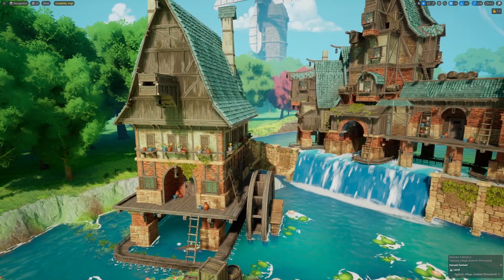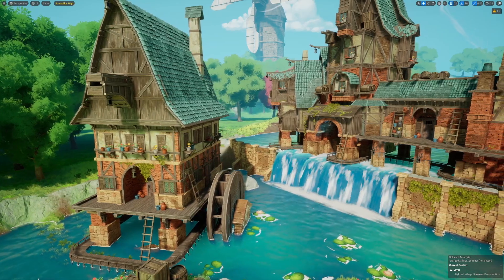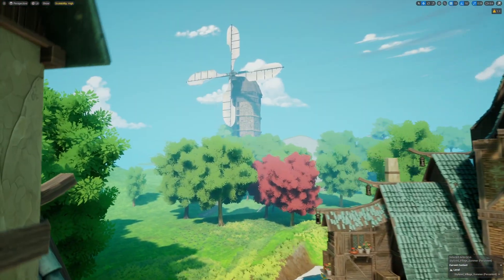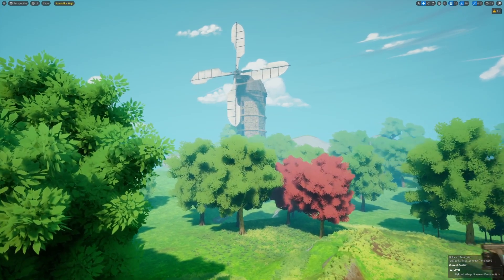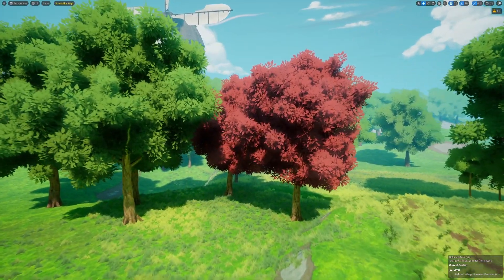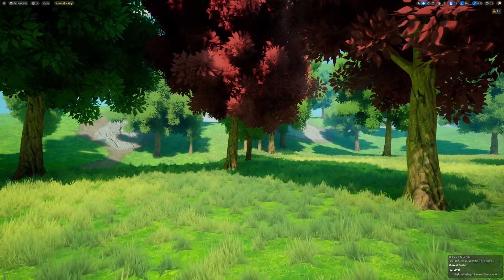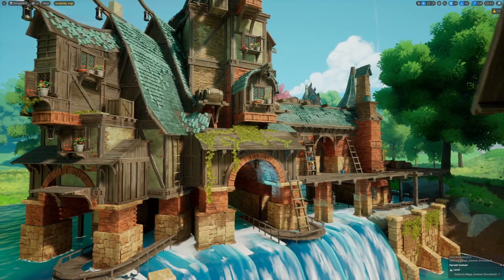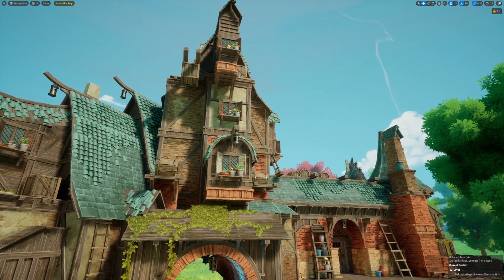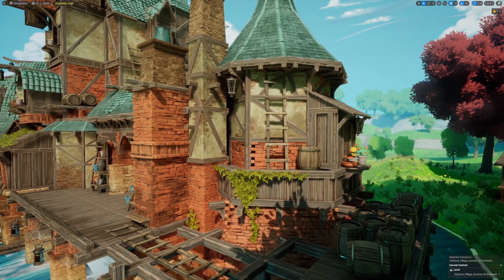My personal favorite out of all the packs we've seen today is the Stylized Village Fat Pack. This is giving very Studio Ghibli vibes, especially with that giant windmill in the back and those wind lines. I love how the trees look from a distance — as you get closer to them, they get more and more detailed. The grass and environment is lovely. These are all very modular structures; you can place every single part and assemble them however you like. I'm really loving how the textures look on these buildings.